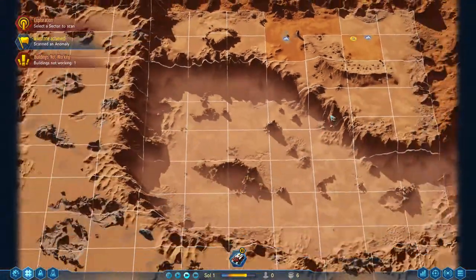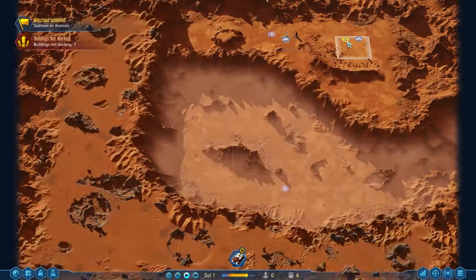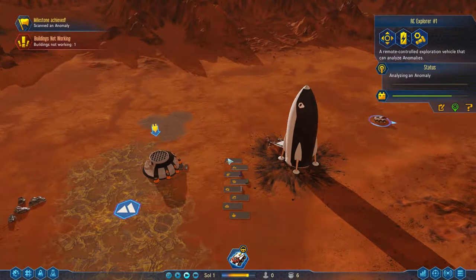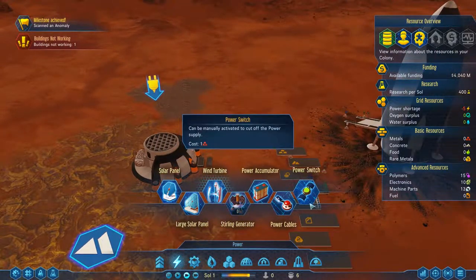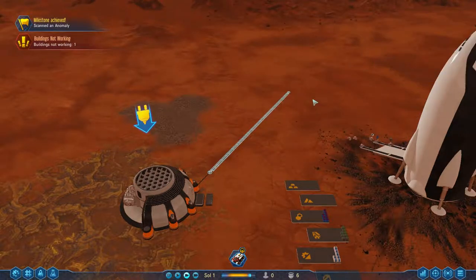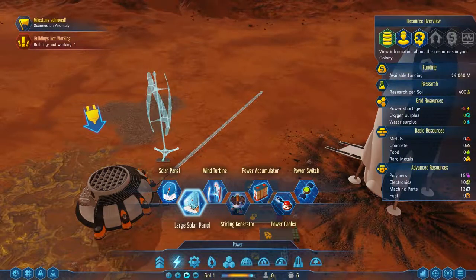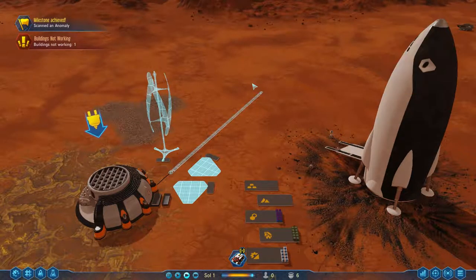We're also going to want to start scanning around our area here. This extractor is done and will obviously need power. The best way to provide power at the start is solar panels. Wind turbines will help us at night but we don't want too many — two solar panels and one wind turbine should be fine.